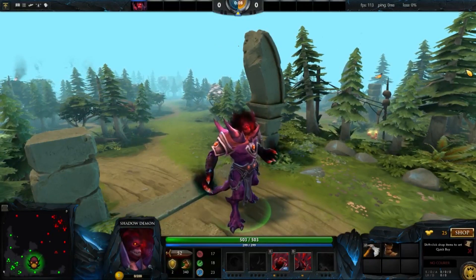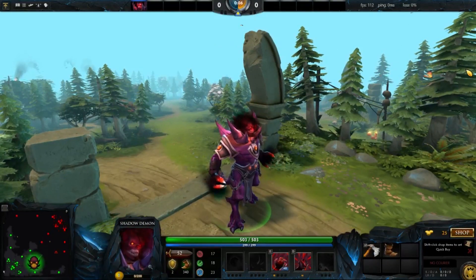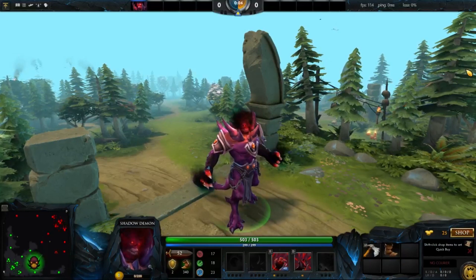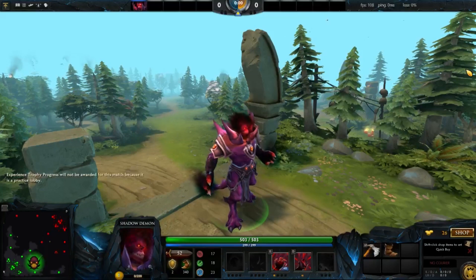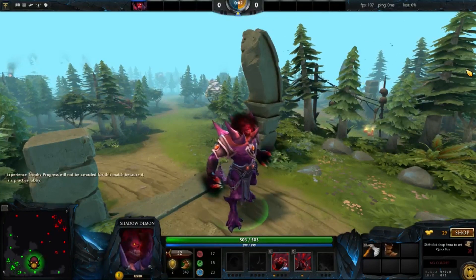Hey now, Leafyter here with some sick Radiant Shadow Demon stacks. Specifically, we're going to be looking at doing a triple stack using the Shadow Poison skill. Now this trick is going to require a Quilling Blade, which is not a normal Shadow Demon support item.